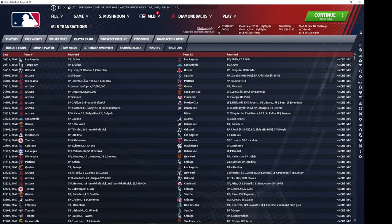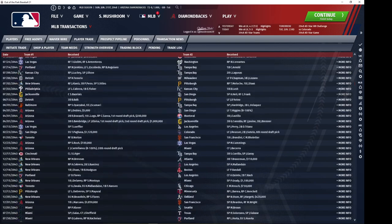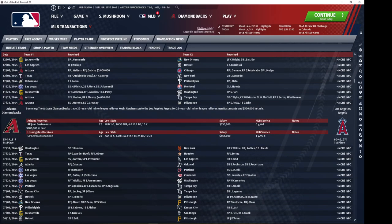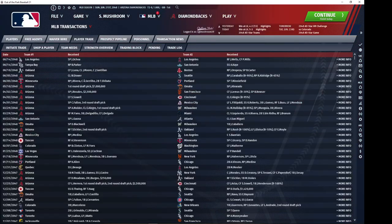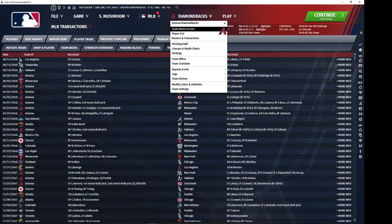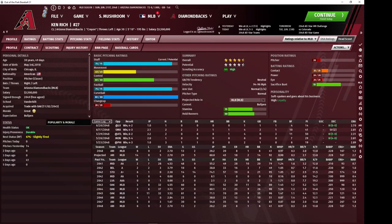Another pitcher from the Angels, Juan Bustamante, came over. We only gave up one player to get him, Kevin Abrahamson, who would have been a pretty solid starting pitcher for us. But of course teams value relief prospects less, so getting Bustamante would not have been as difficult.